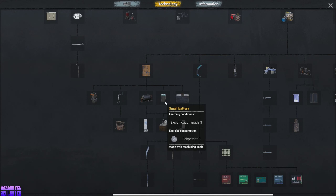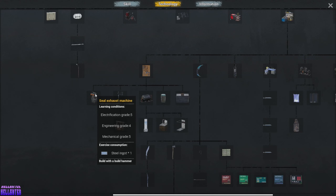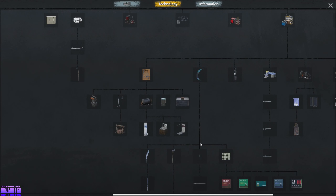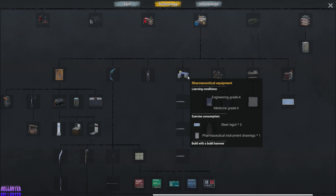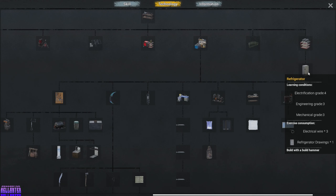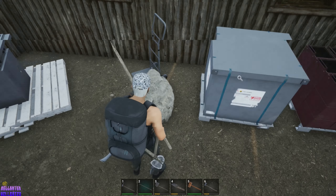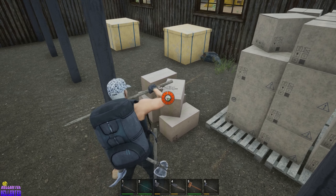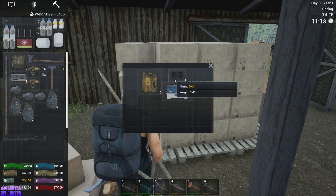I wanted to hit that stone and figure out what you get — I know you can get clay out of those. Oh shit, a zombie! Not so much — your arm's off. Okay, I need to run away for a second because it didn't auto-equip my weapon. Nothing useful from the zombie. Is this stone or is this metal? That is metal. Did I get metallurgy for that? I did not, or at least not yet.